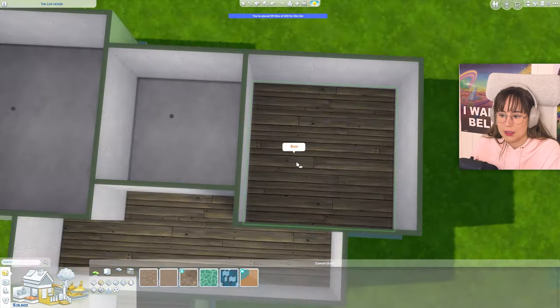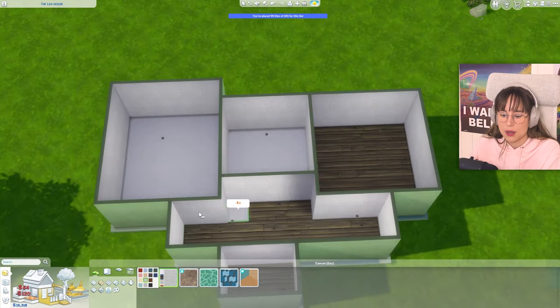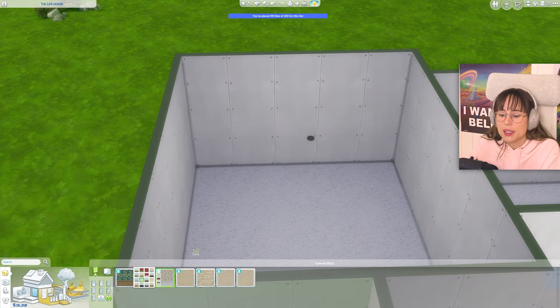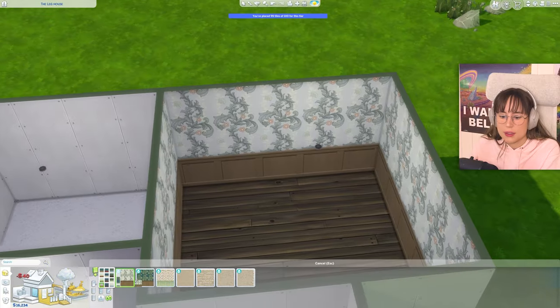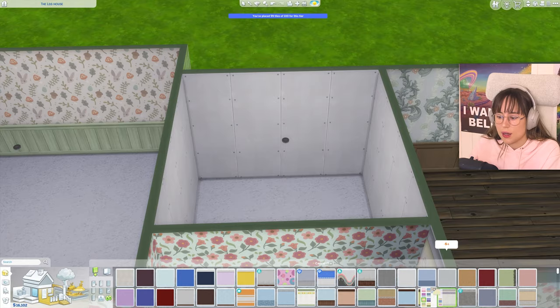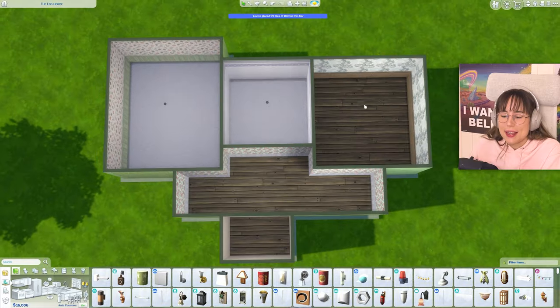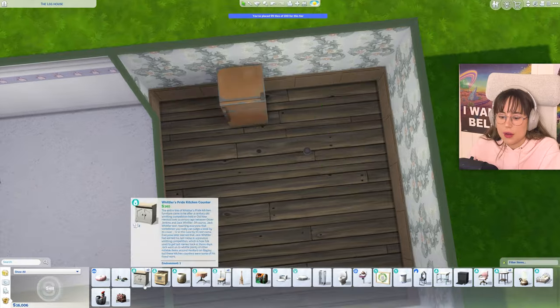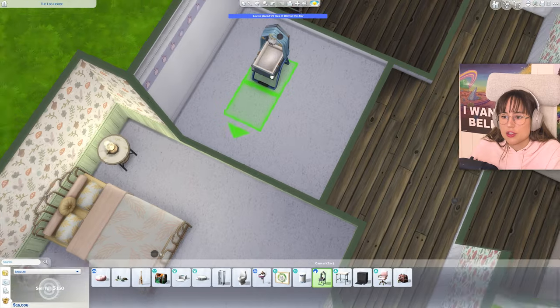Still going on with that vibe. Some carpets for the bedrooms. Maybe some little flowers - that looks kind of cute, I like that. The outside too. And the toddler can have whatever that is - sure. The kitchen there, very nice. Where's the bathroom going to be? I have so many questions.